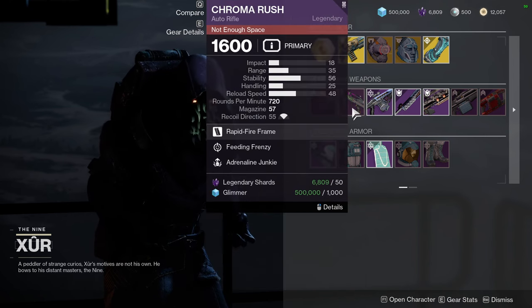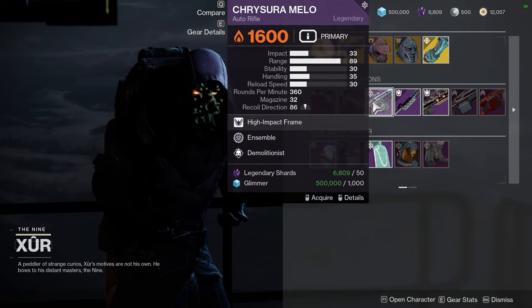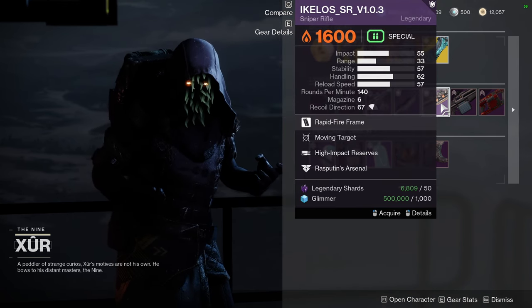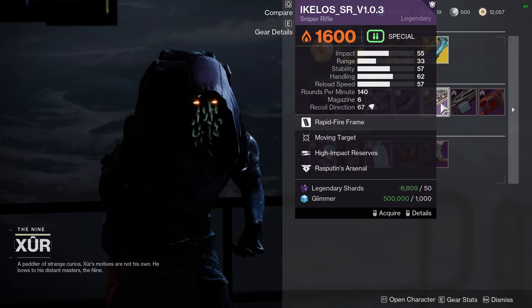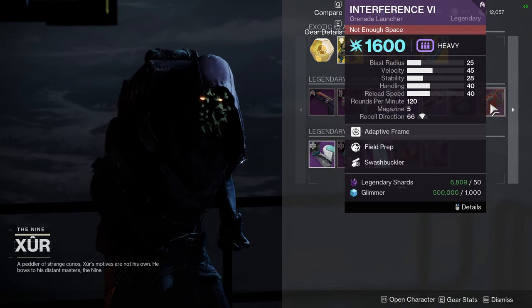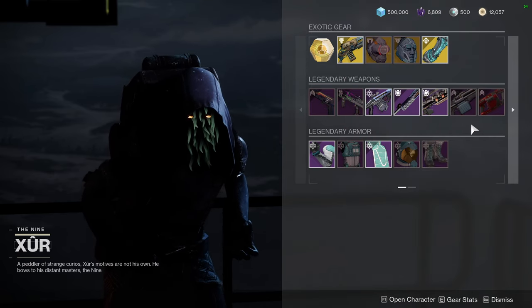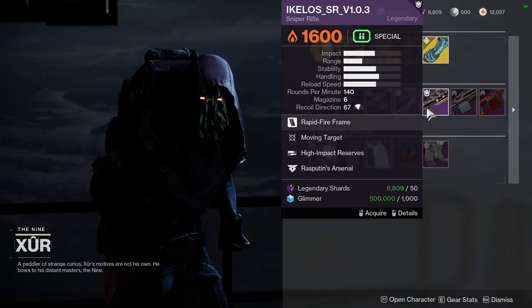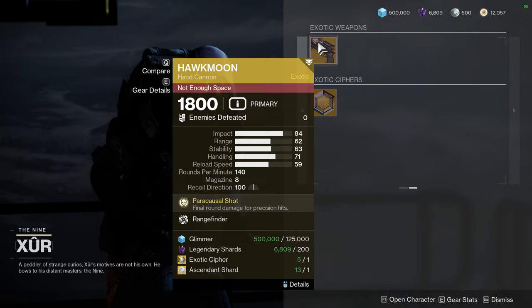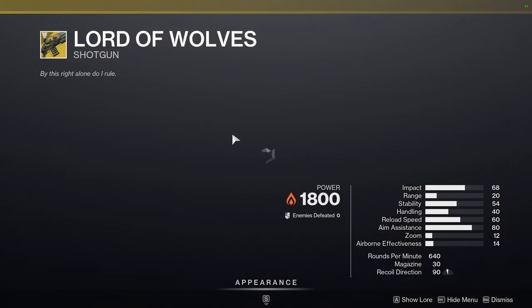For Xur's weapons: True Prophecy with Grave Robber and Rampage, Chroma Rush with Feeding Frenzy and Adrenaline Junkie, Krisura with Mellow Ensemble and Demo, Judgment of Kelgorath with Unmovable Objects and Surrounded, Icolos SR with Moving Target and High Impact Reserves, Seven Seraph SAW with Grave Robber and Firing Line, and Interference VI with Field Prep and Swashbuckler. Just be aware that two of these weapons are red border weapons.